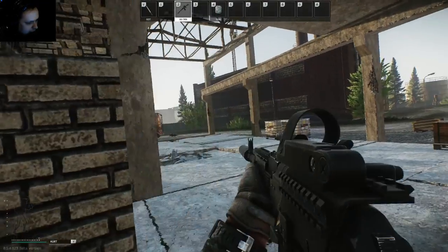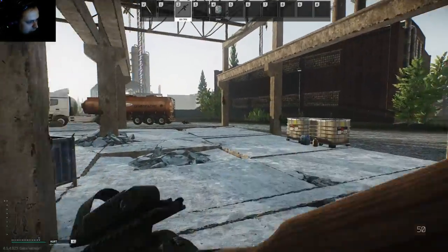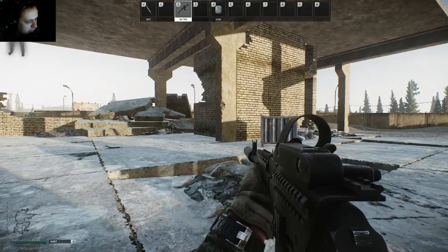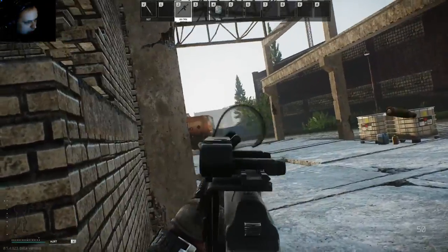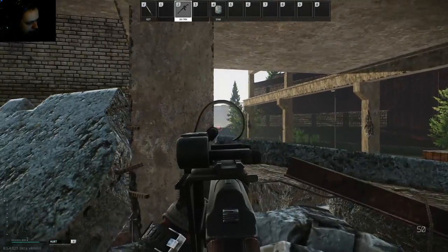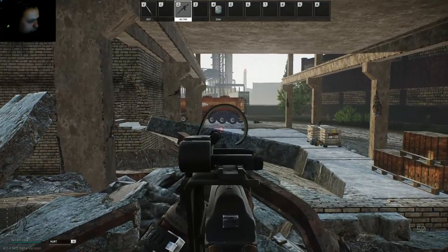Always keep the enemy guessing where you are. Take a shot from here, then move to the other side, take a shot from there, then jump over and shoot from another position. If the enemy can't keep their crosshair in one place, they can't headshot you. That's always the rule: don't peek the same place twice.